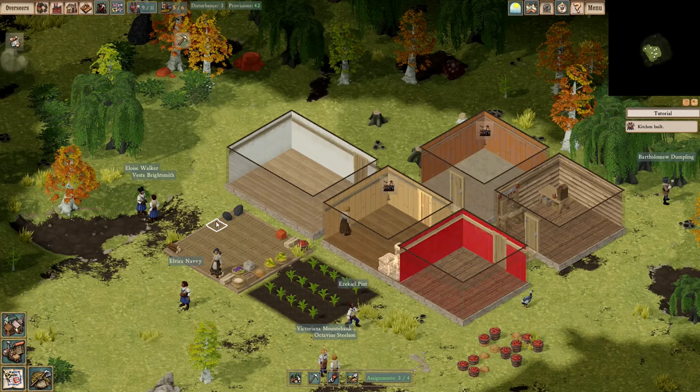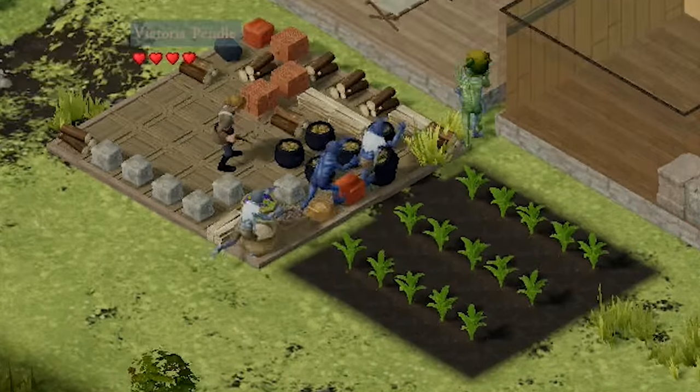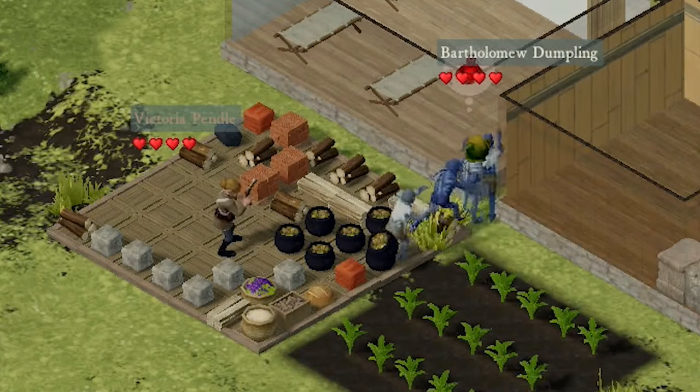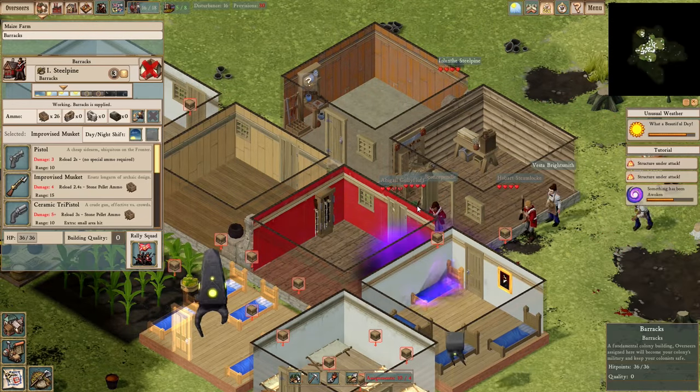Clockwork Empires is a colony building simulator with a twist — there are HP Lovecraft-like demons and creatures from all over the place trying to attack your colony. Your people go insane as you try to build.